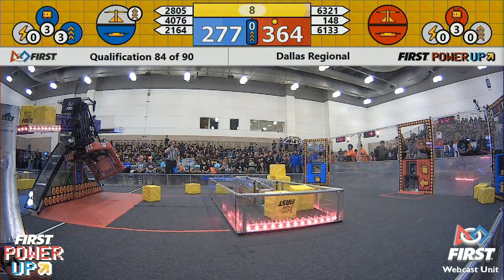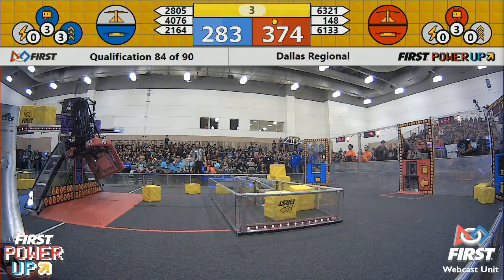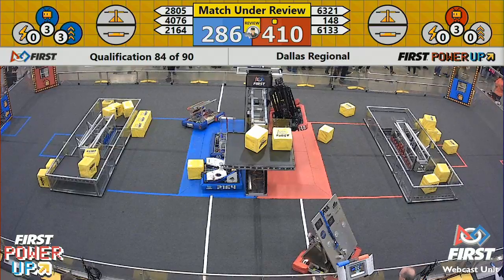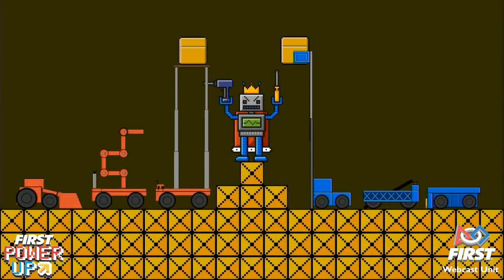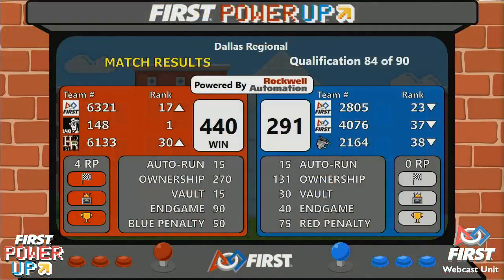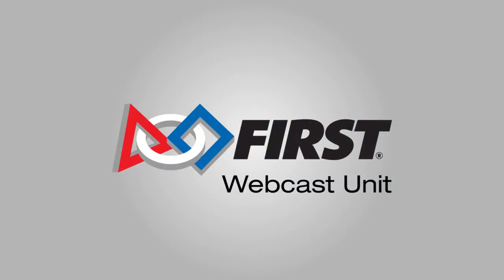10 seconds left here in the match. Blue Alliance trying to get robots parked. Score is within 100 right now, but that does not include the two climbs from 148 and 61, 33 as the buzzer rings here on match 84. It is going to be the Red Alliance winning this match, 440 to 291. Red Alliance picking up four ranking points — one for completing their Autonomous quest, one for facing the bosses, one for facing the...